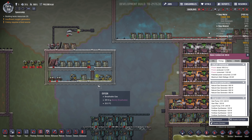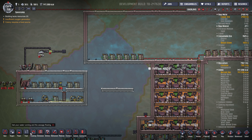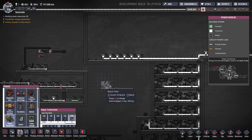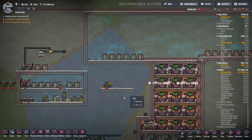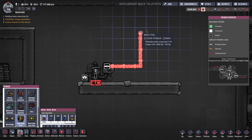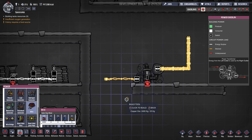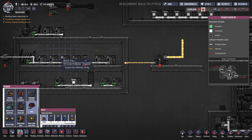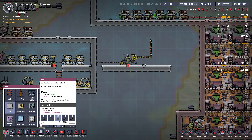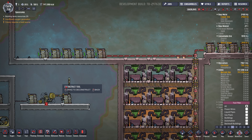There are kind of two options. You could lead heavy watt wire to the outside of the base and then convert it using a power transformer. These things have two sides — you can rotate the building using O. It has an input side where the heavy watt wire goes in from your main power grid. On the other side you use regular wire, which is 1,000 watts, and that goes into your base and hooks up to whatever machinery you want, up to 1,000 watts. It's common to put a battery on both ends to buffer power, though if you already have batteries on the entire grid, the extra one isn't strictly necessary.